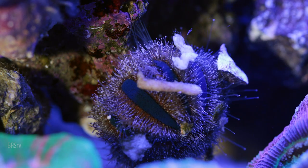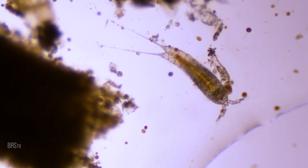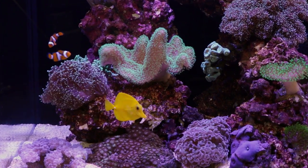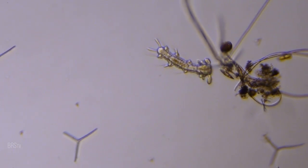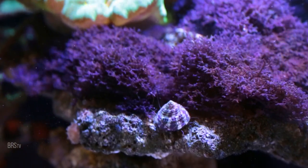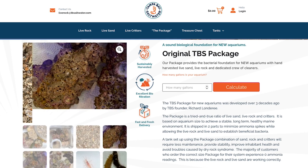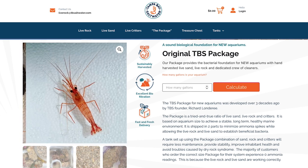The other six tanks will be exact replicas but with utilitarian crabs, snails, stars, and fish. One small exception with the TBS rock experiment: the second tank will use the TBS package that comes with their premium rock, which includes two pounds of rock per gallon, one pound of sand, hermits, snails, bristle stars, cucumbers, and peppermint shrimp. Different than last time, we also monitor and manage nutrients with water changes.